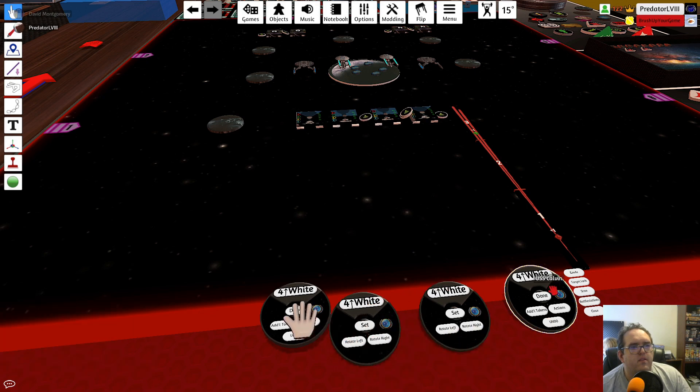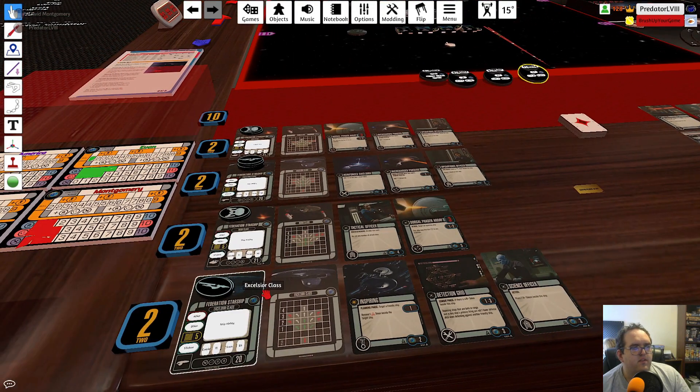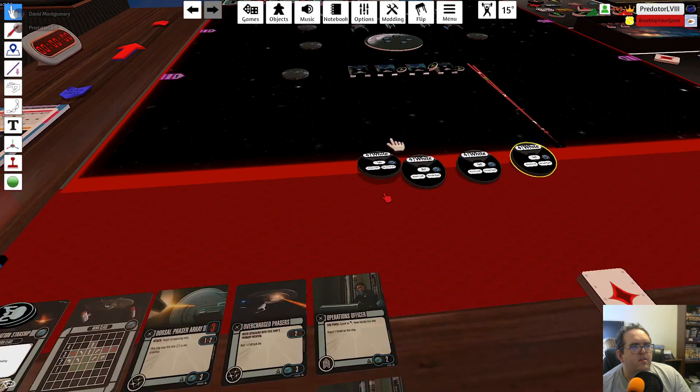What do you want to do, Pueblo? I was getting a target lock, but that's not going to work — very much not going to work. I don't have an undisable thing I can save up. I'll just pass because there's nothing really working. Now the two elites move and scan.